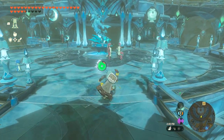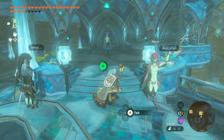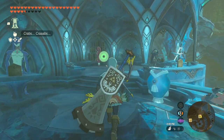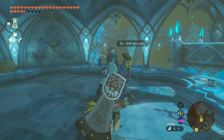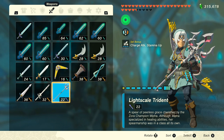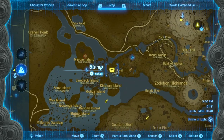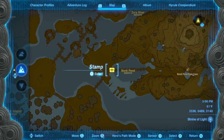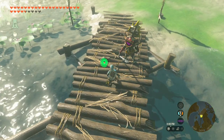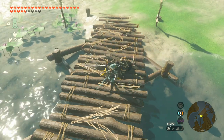Then there comes the Lightscale Trident. Finish the Water Sage, and in Zora's Domain there will be a Zora right behind the Fish Merchant that will need a Zora Spear, three diamonds, and five pieces of flint to make the Lightscale Trident with a base stat of 22. If you don't have the Zora Spear, there is a Bokoblin holding one right here on the map. Slap him around and you'll have your spear. The diamonds and flint are the same as before.